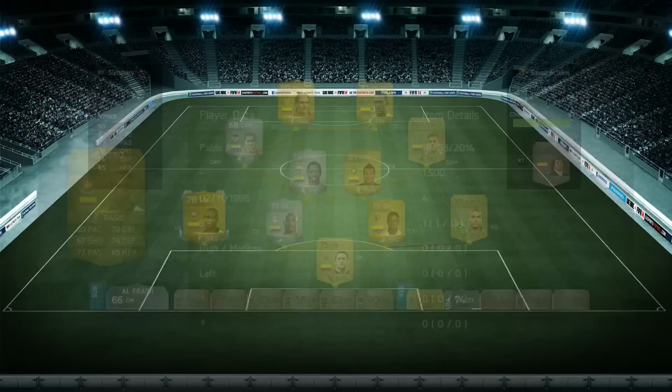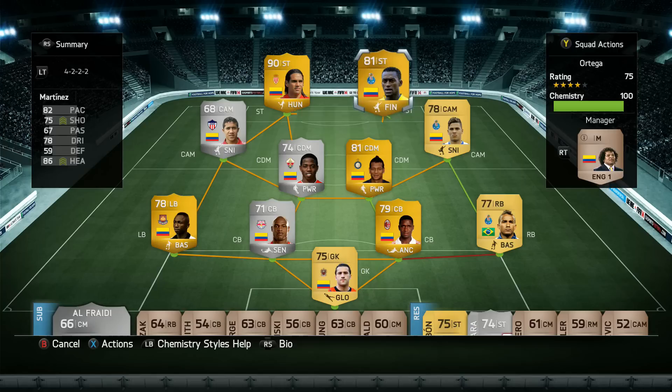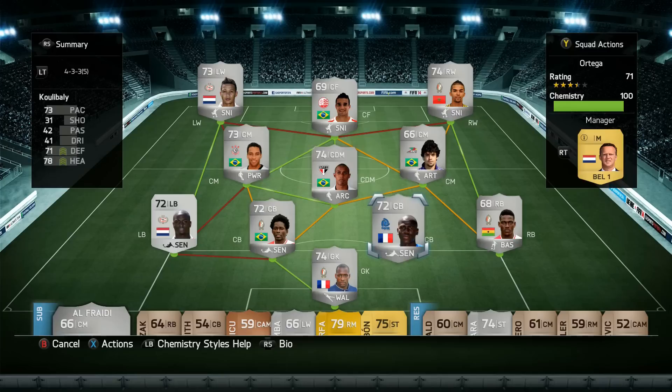I built a completely new team — pretty much a full Colombian squad. We do have a right back from FC Porto, Danilo, who gets a strong link with Quintero. Ortega was pretty good but his finishing isn't really the best — you can skill with him and go on a lovely skill run, but you won't hit the target that often. The strikers though, Falcao and Jackson Martinez, can score a lot of goals for you, so it's a very good team and I definitely recommend it.